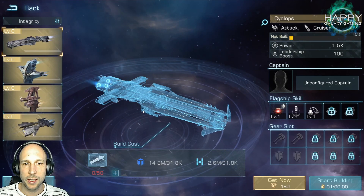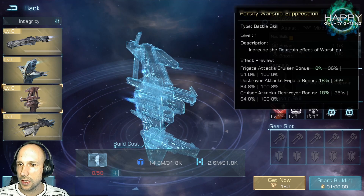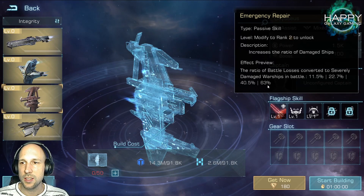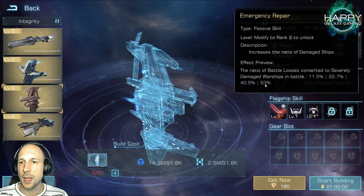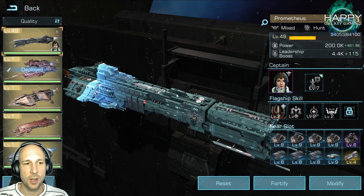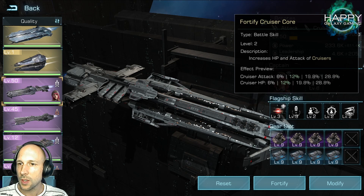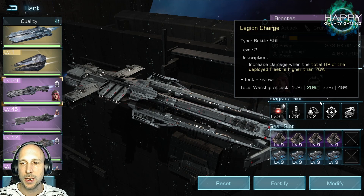The Cyclops is in-game but there's no way to get it yet. Looking at the Odysseus, the skill that is really amazing shows a ratio of battle losses converted to damaged warships of 63%. This is huge. If you add a system buff and some crew bonuses, you can reduce losses dramatically as you rank it up — though that's always a problem with legendary flagships, you have to rank them up to get these skills high enough. That's where the current meta for the Prontus comes in: all its skills are cruiser-based besides the last one, making it really good in all fights.